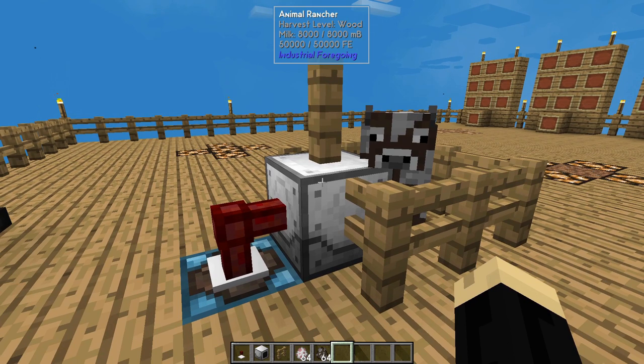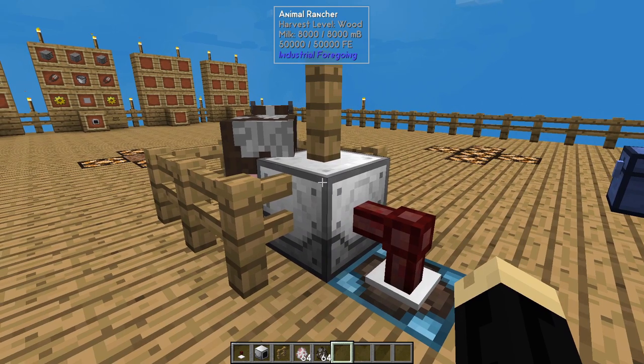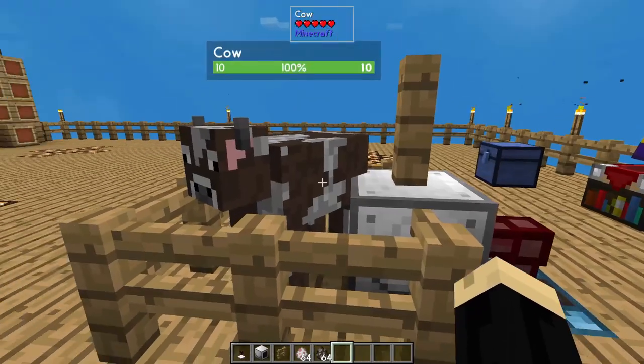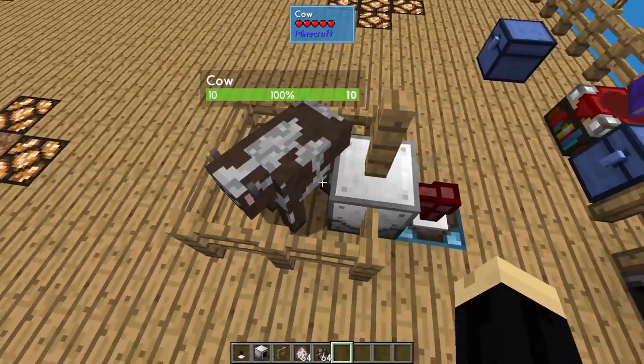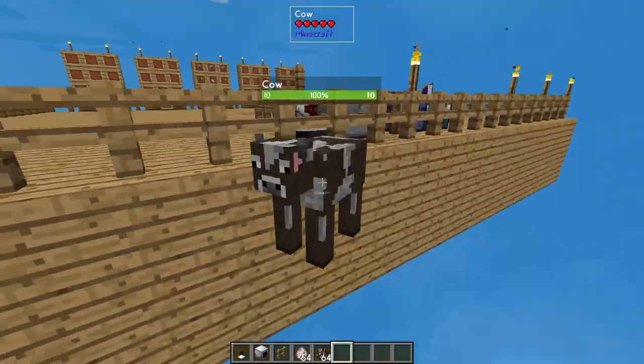You can connect a fluid cable to this Animal Rancher and have it going into a tank or a larger fluid storage area, such as a black hole tank or just any of the regular tanks. You can also put an item extractor cable on this, leading to a chest or storage unit of your choice to pull any of the wool that's in there. This will automatically shear any sheep and milk any cows in range — and in range means right now the block directly in front of it.